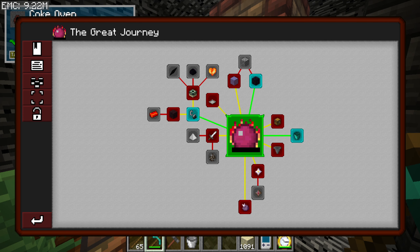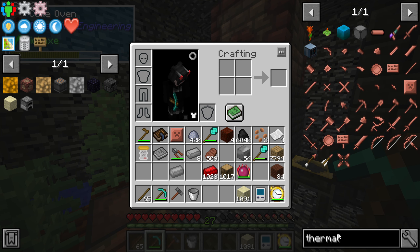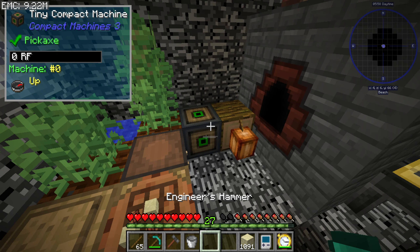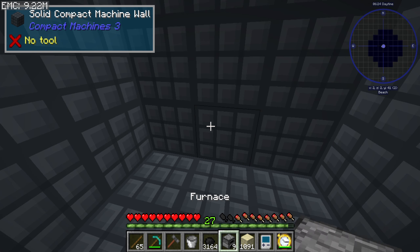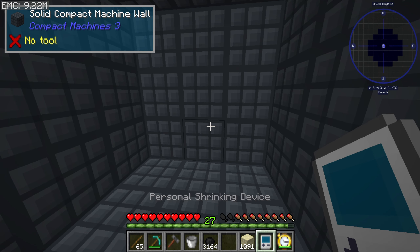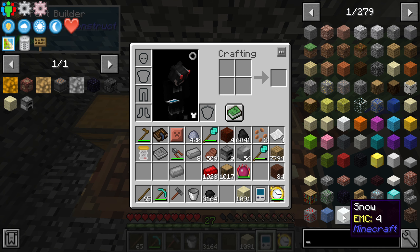What were we working on last episode? I think we were working on the geothermal upgrade thing. Before we can do that though, we need to remove the furnaces from in here — I'm gonna remove them all — because we need the space for the geothermal generator.